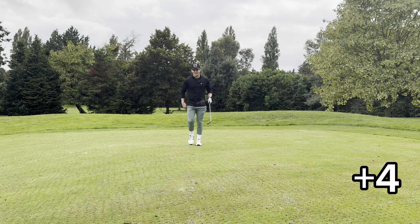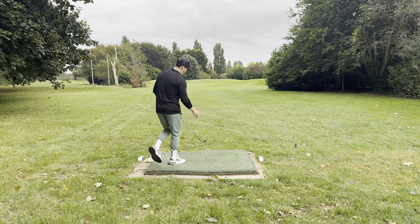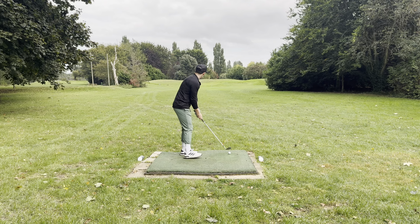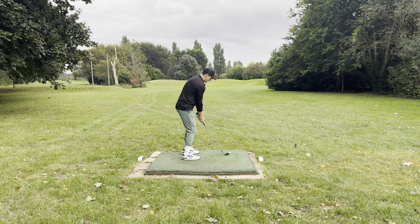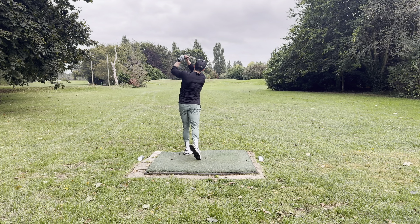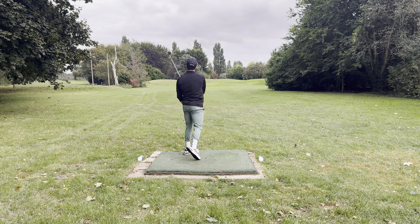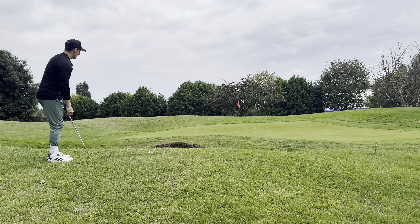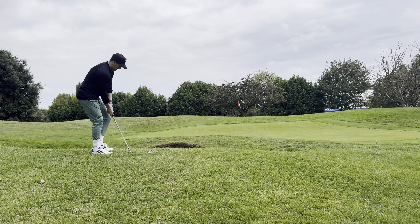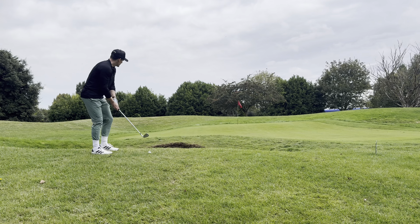Sixth hole — we're doing better than last time. We know 56 is the right club from here, the pin is up on the hill, it's horrible, but let's try and get it close. I did just pull it again — it's come off to the left. But if there's any position you'd want to be in it would be this one, because it's going uphill. We want to pitch it half up the hill and hope it rolls up. This is where the short game comes in.